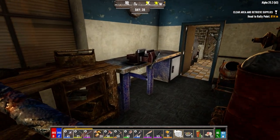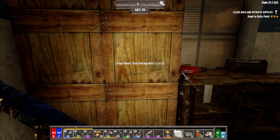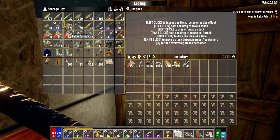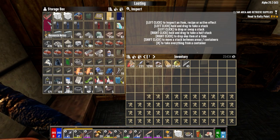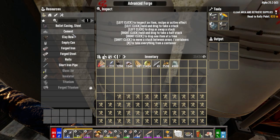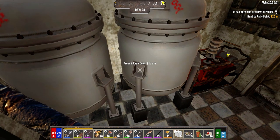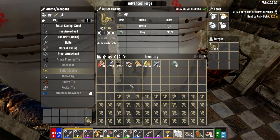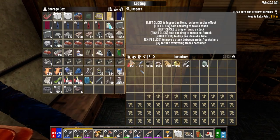We're gonna have to get lead as well, because the one thing we do have right now is a half-decent amount of brass for casings. We might as well turn all of that into bullet casings while we're waiting, because we've got the time. Let's do bullet casings - how many can we make? Just get them going. We got a few, we'll just make them over time.